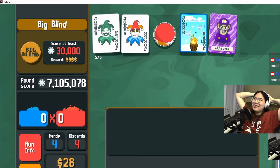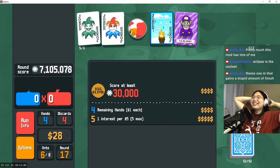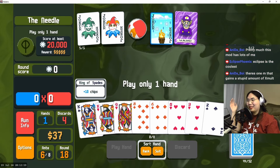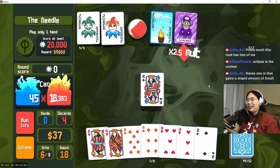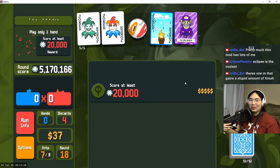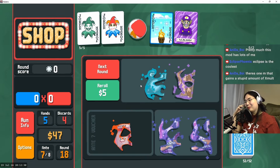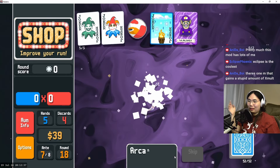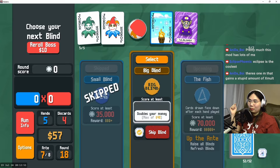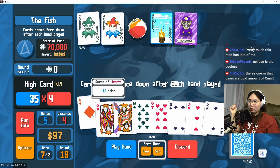That is insane, that's crazy — why is that allowed to exist? We need to end this run, this is ridiculous. I'm so glad there's a Waluigi joker. He's not in Smash but he is in Balatro, which is absolutely crazy to me. I think I'm gonna start skipping to end this run and start a new one, but this is really cool — this is all so sick.